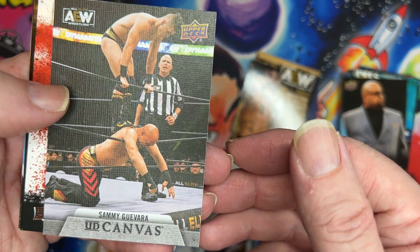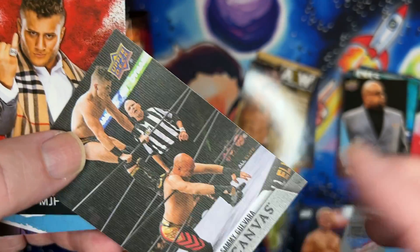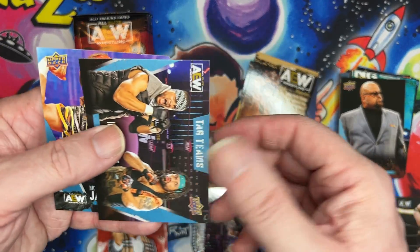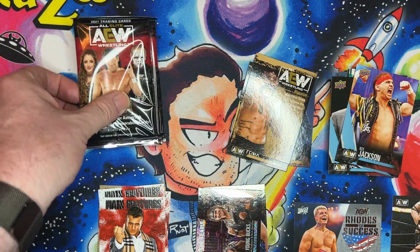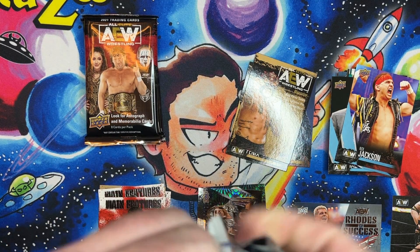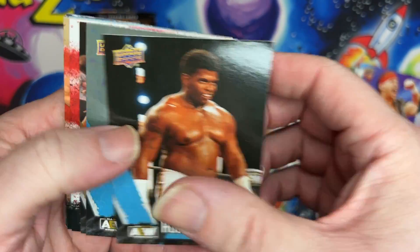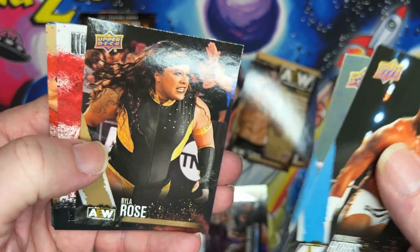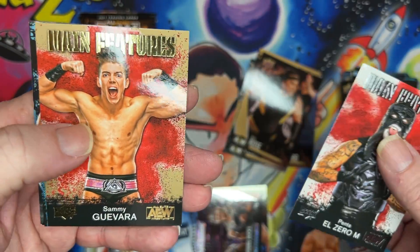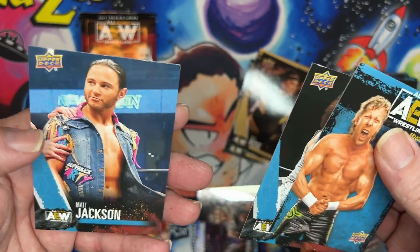And here we go — Sami Guerrero canvas, number 29. Maybe the first for that one. And yeah, main features and two base cards.